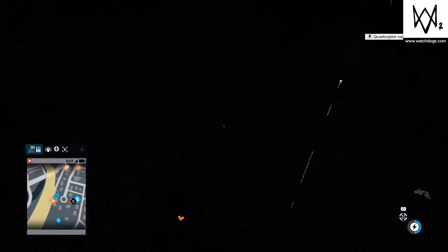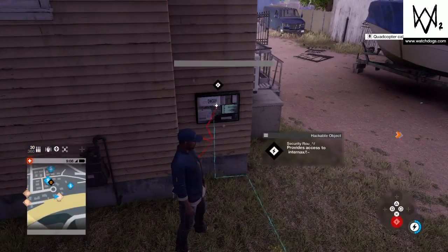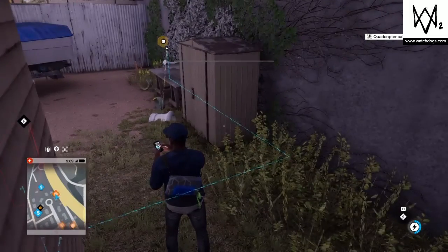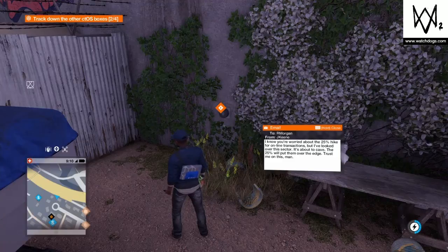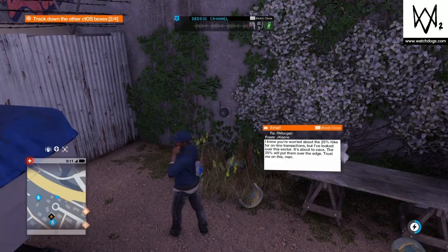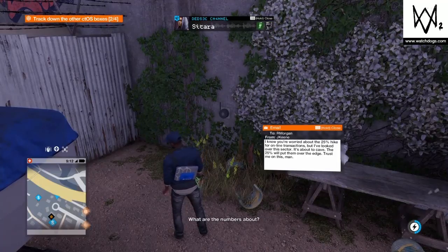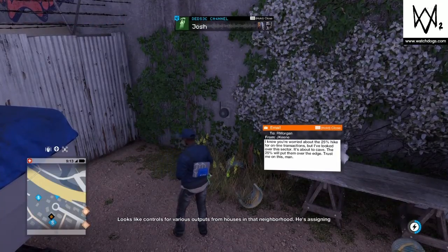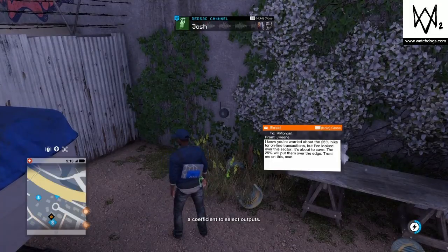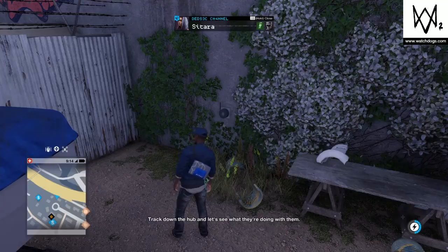Bird's eye view. Cops everywhere. Now we can see what these guys are up to. We're hacking. And now I got an email from Central. What are the numbers about? Looks like controls for various outputs from houses in that neighborhood. He's assigning a coefficient to select outputs. Outputs for what? Track down the hub and let's see what they're doing with them.